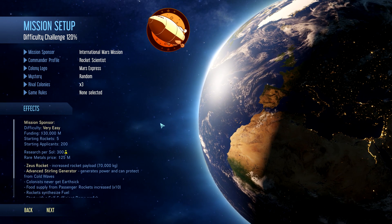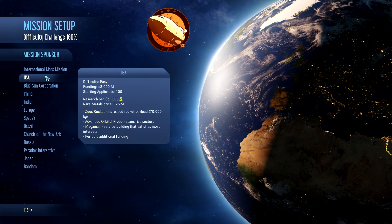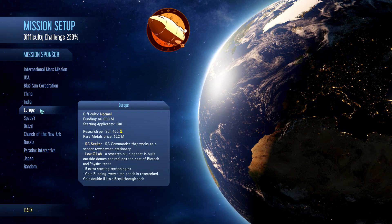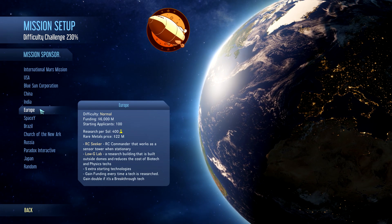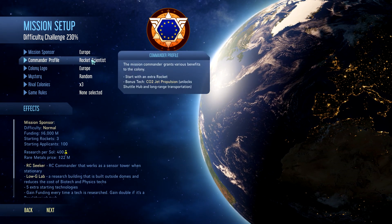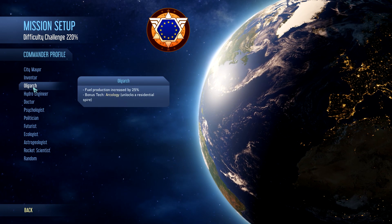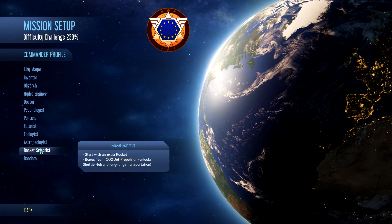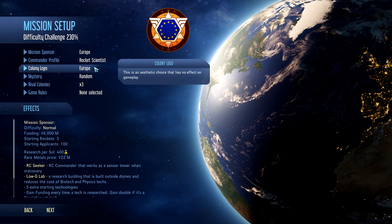We have to set up the mission first - pick sponsors and things like that. I like Europe; I am English and we are in the European Union for now. If you follow British politics we don't know what we're doing, but when it comes to space exploration the European Space Agency is up there as my favourite. For my commander profile, I'm going to stick with Rocket Scientist to get CO2 jet propulsion - unlocks the shuttle hub and long range transportation. I think that may come in handy. My company logo I'm going to keep as Europe.